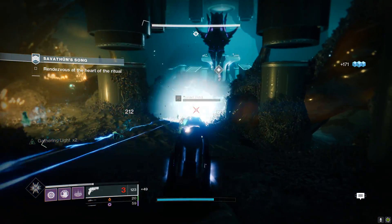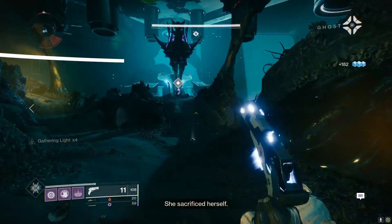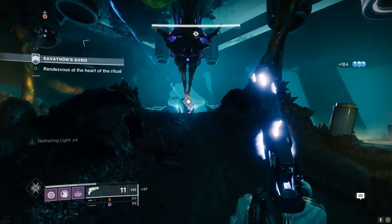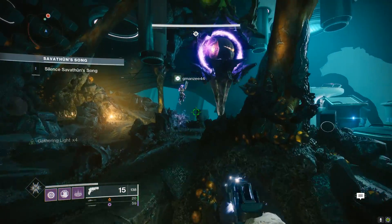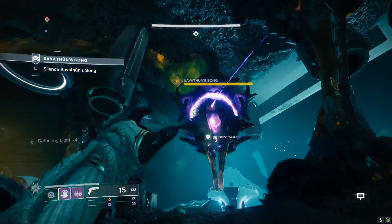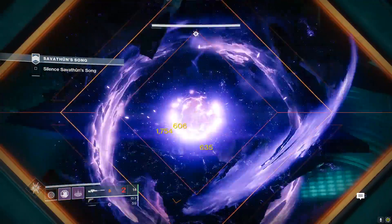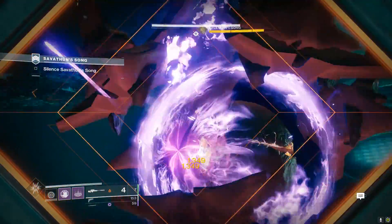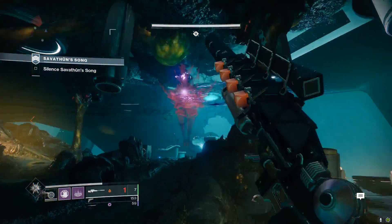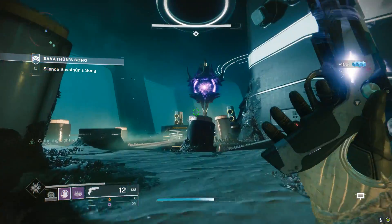Personally, I'm not the biggest fan of how the weapon shoots, but that's not exactly the point of the weapon. Get your stacks, get your abilities, and absolutely shred through enemies. That's how you get Traveler's Chosen — a pretty straightforward quest that only took me around two hours. Just grab a few buddies, chill in a call, and get it done. It really just involves doing some public events, some Lost Sectors, and a few strikes.